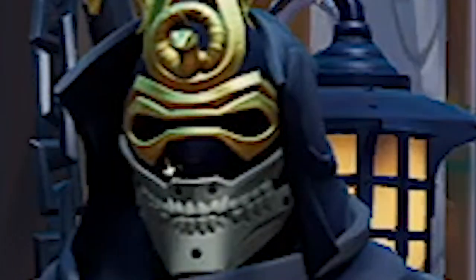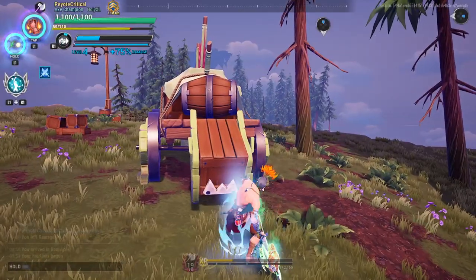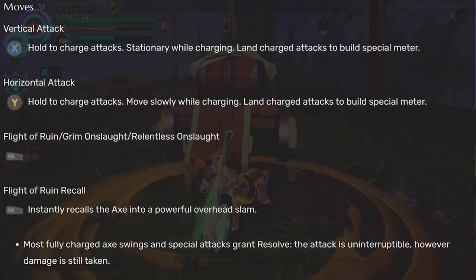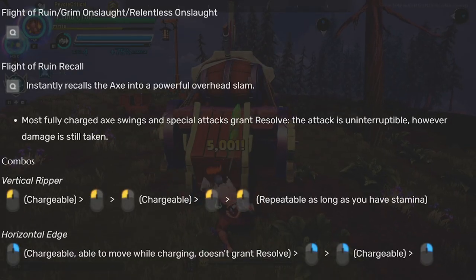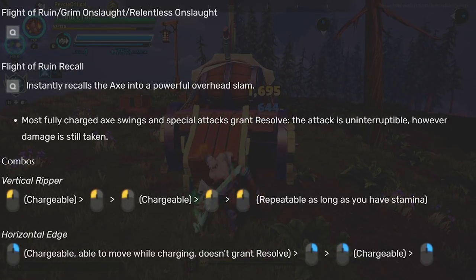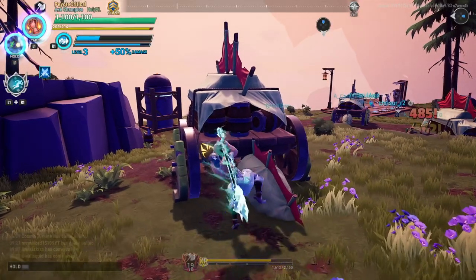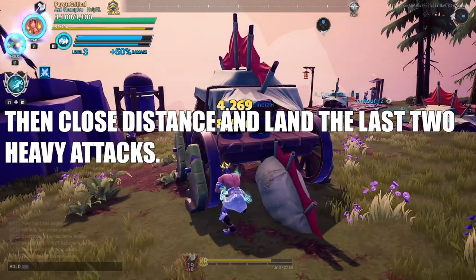First things first, combos. What is the best combo? It's light light heavy. You start with a vertical attack, you poke, then you finish off with the horizontal heavy slam. The vertical ripper repeatable attack is great for building meter and draining stamina, and you will find yourself in need of that on occasion. For the most part though we want to stick with the first combo the majority of the time.